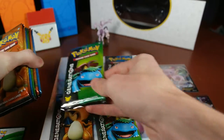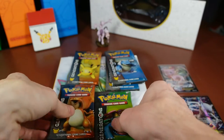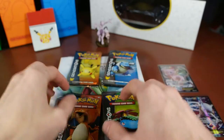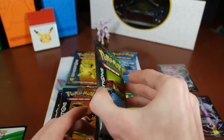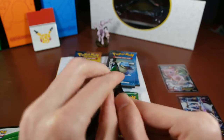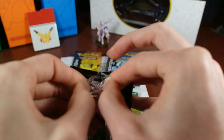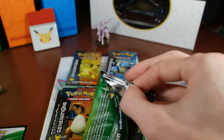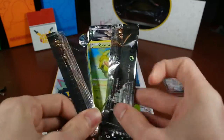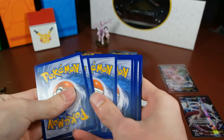Charizard, Venusaur, Blastoise, Venusaur, Blastoise, Charizard, Venusaur, Blastoise — one Pikachu. Three of everything else and one Pikachu. So we're going to do Pikachu last. We're going to start with Venusaur. Ten packs total. I'm still missing about ten cards from this set — both Golems, the holo and the EX. I think I'm missing all of the mega starters from this set, so I'm hoping for something.